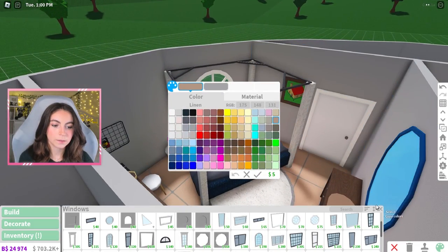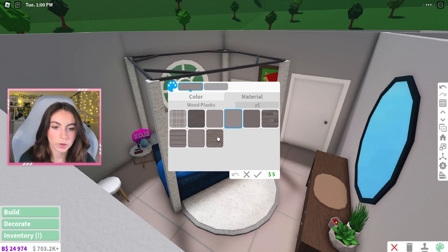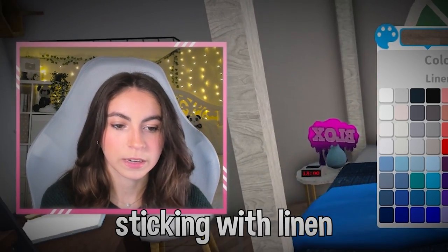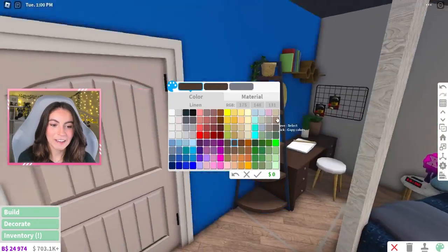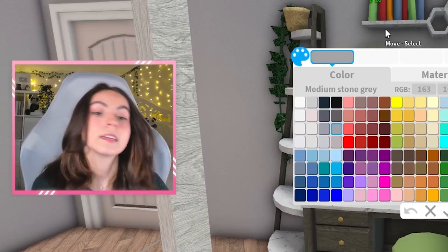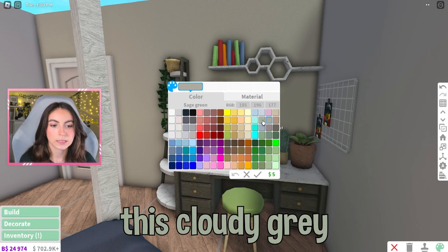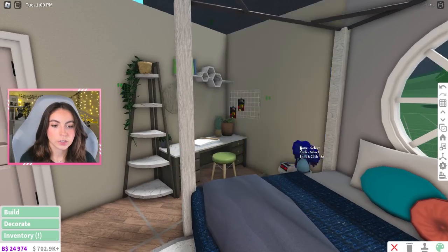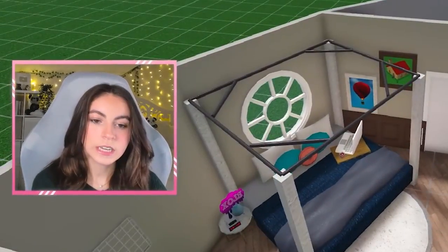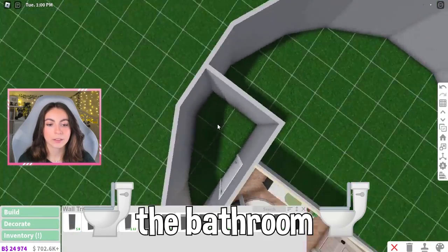I'll just color this in. For the flooring I'm thinking something wood — actually no, we're sticking with linen. We'll have the walls be different colors; we'll make a sacrifice and since it's a green color scheme this wall can be cloudy gray to tone it down a little bit. The color scheme right now is a little all over the place, but now let's work on the bathroom.